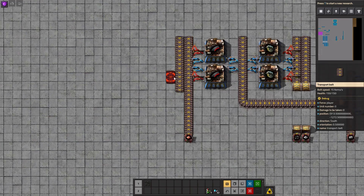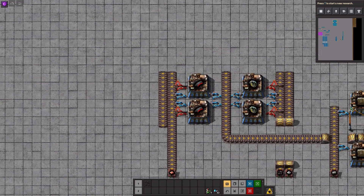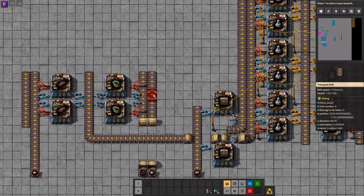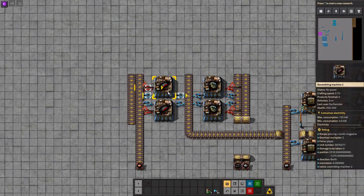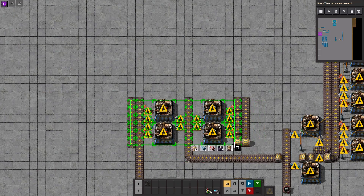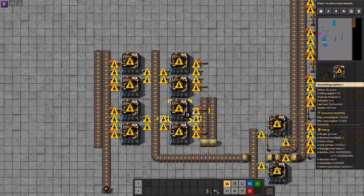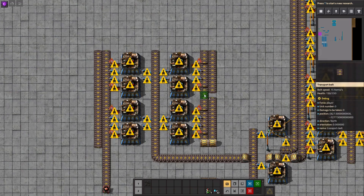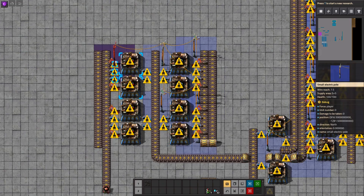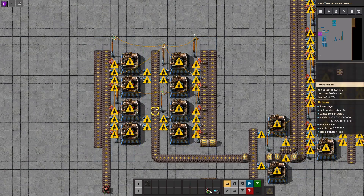And then we will have that coming down here. Let me check one thing — actually what I wanted to check is whether we can use this iron belt. No, that's not a good idea. Okay, let's continue. So this is gonna be here, and then of course this is this, and this goes here. We need some power poles. And that's looking fine.